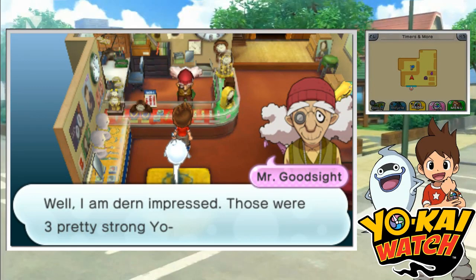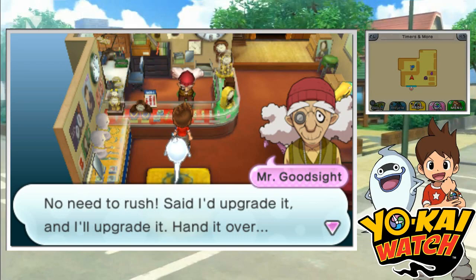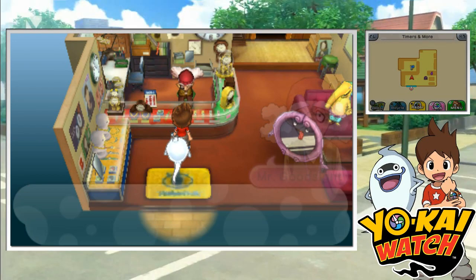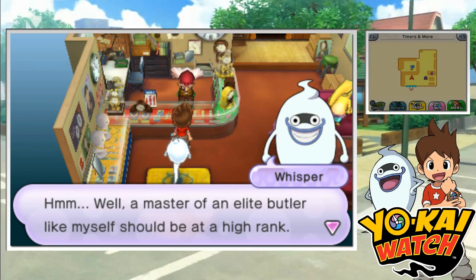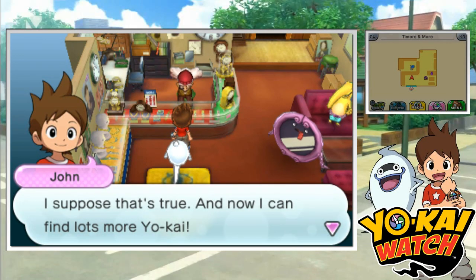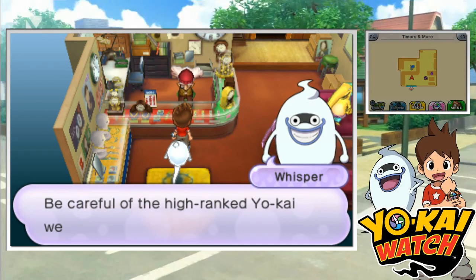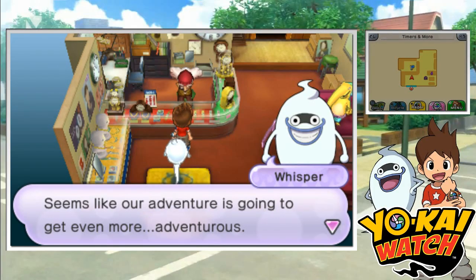Back to Timers & More — let's finally get that upgrade! 'Well, I'm darn impressed, those are three pretty strong yokai. Now please hurry and upgrade the watch.' 'No need to rush — hand it over. This goes here and this goes here. Yes, it's complete! How's it feel to reach a higher rank?' It feels amazing because I can make progress in the game. 'A master of an elite butler like myself should be at a higher rank. Now I can find lots more yokai — I do love your enthusiasm.' 'Be careful of the higher-rank yokai we're gonna run into.' 'I'm sure you'll do fine — seems like our adventure is going to get even more adventurous.'